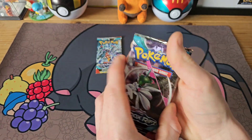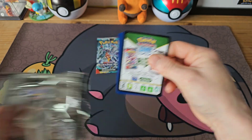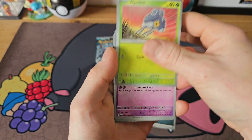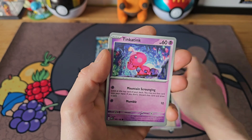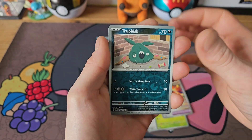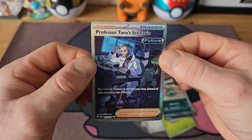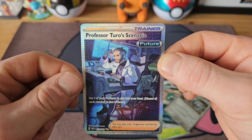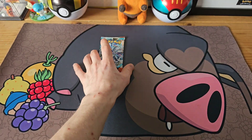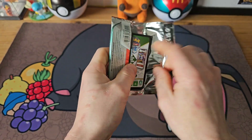Coming down to our last two packs — the Iron Valiant pack. Let's hope we can pull something big. Yamask, Spinarak, Tinkatink, Counter Capture, Maushold, Ancient Booster Energy, Rabsca reverse — and we do get another full art pull with Professor Turo's Scenario into a Steelix holo! Another future card, awesome. I'm more of a fan of the Scarlet games obviously, but good pull nonetheless.